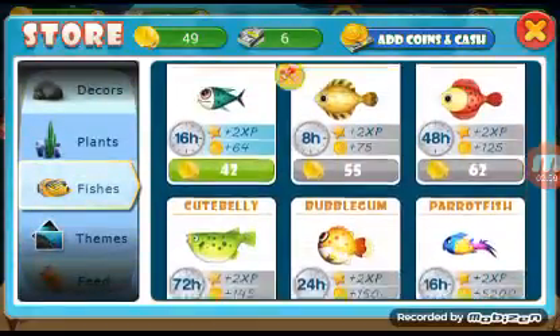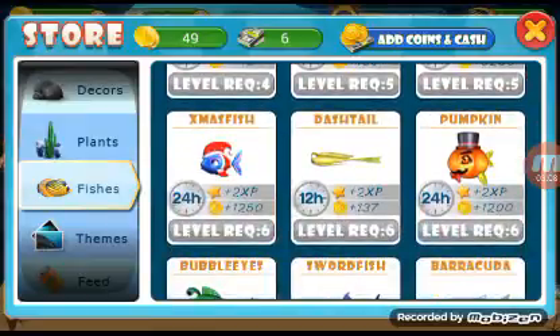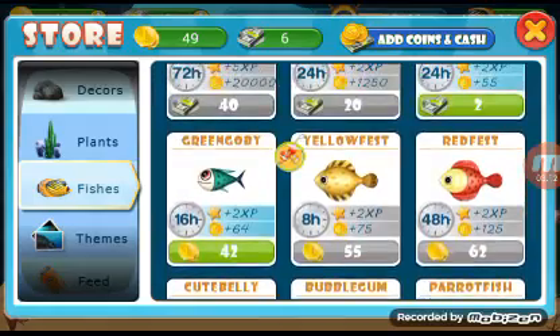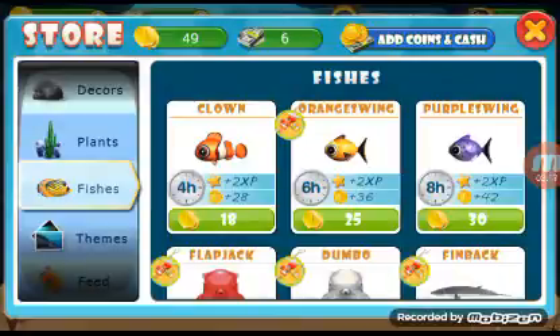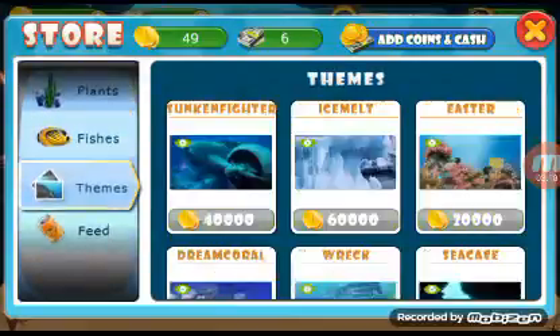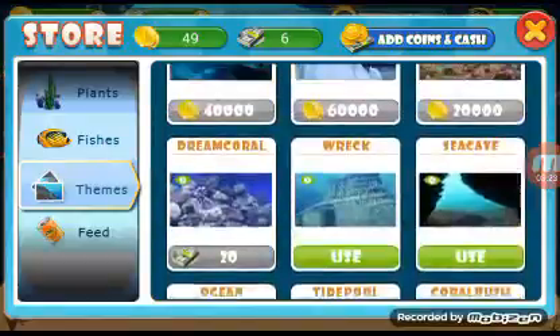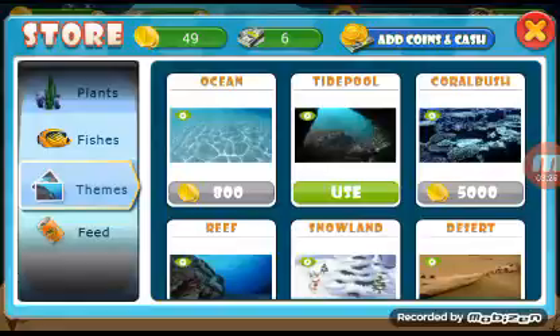We currently have a blue starfish, but I'd like to add a plant and some coral. Hopefully we'll unlock some more fish — it looks like level 4 will unlock a fish and level 5 will unlock one or two. We also changed our theme to tide pool — before it was wreck, but tide pool looks cool.